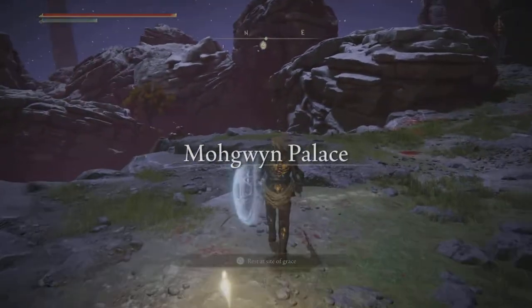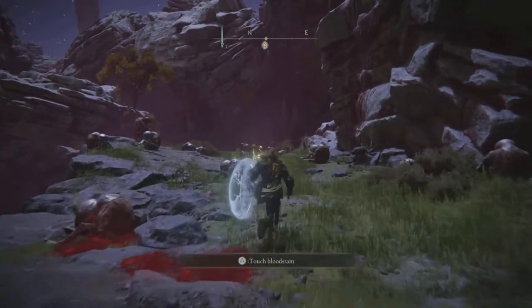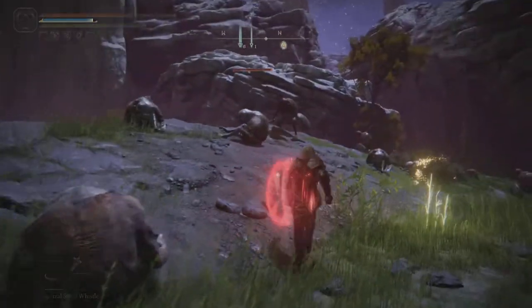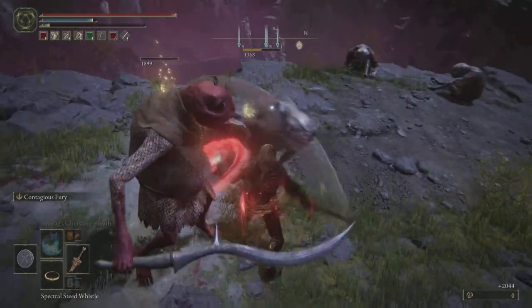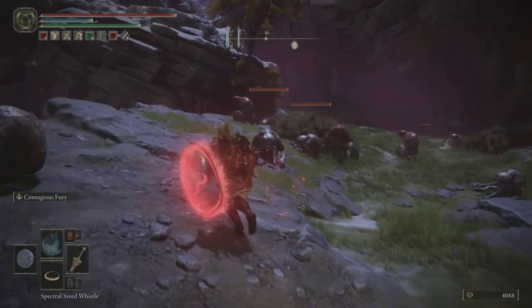Now to check this out we'll head to Mogwin Palace, the best rune farming spot in the game for me. I'm going to show you how to use the Contagious Fury — you just press R2, which is your special ability for a shield. This attack has always killed me one shot and even my brass shield hasn't been strong enough to deflect it, but right there those red spikes didn't get a scratch on me.